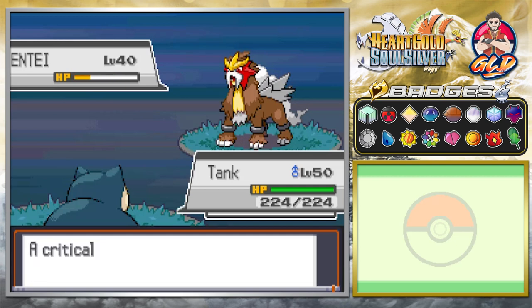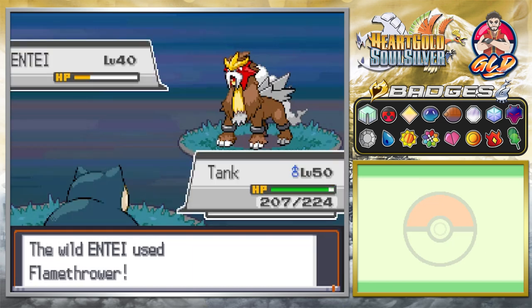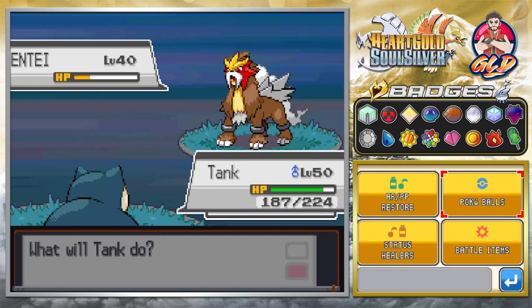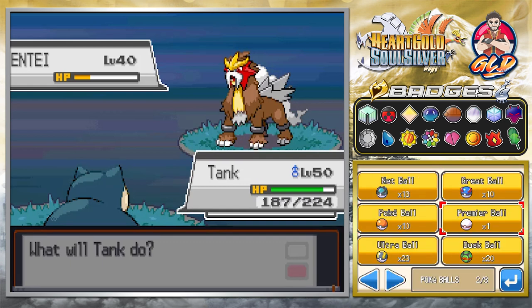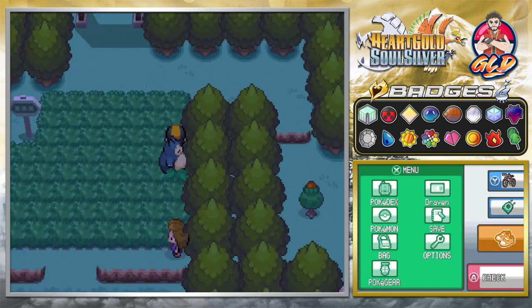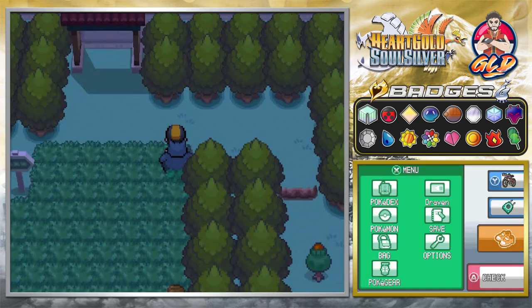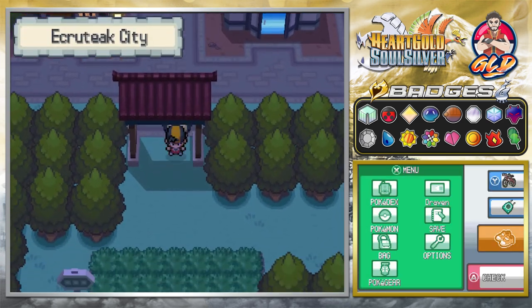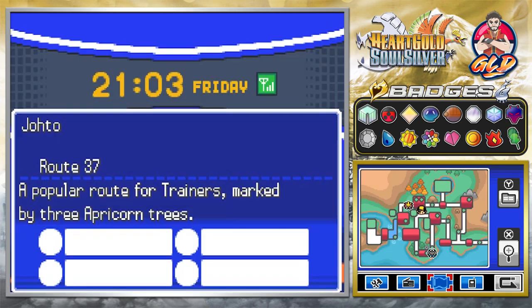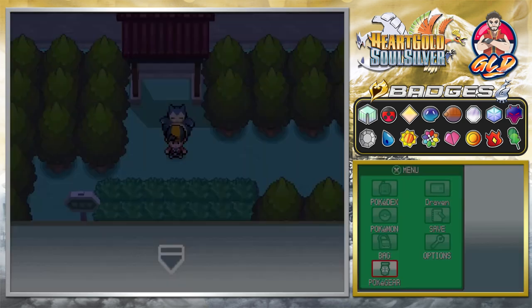We're weakening Entei — wow, it almost fainted! Entei is now weak enough to try and capture. It throws a Roar, so it has escaped. We'll go back up and down and find it again. Entei is still roaming around — we're going to find it and try to capture it. Round 37 again, and yes he's still hovering around, he does not want to get caught.